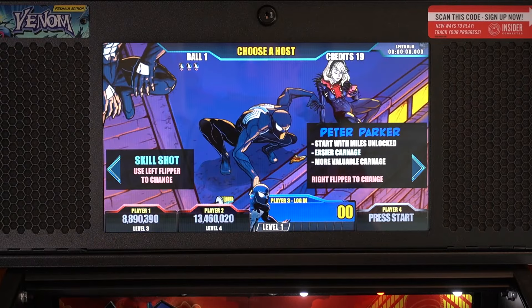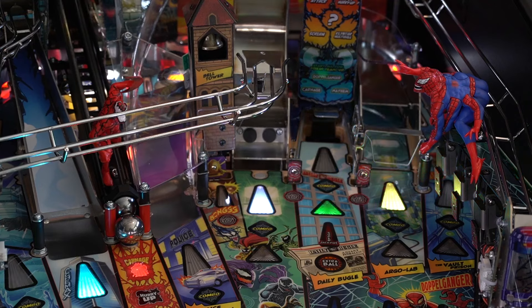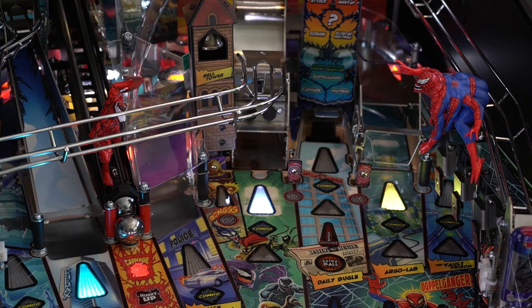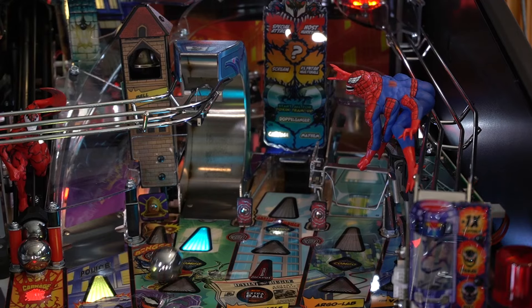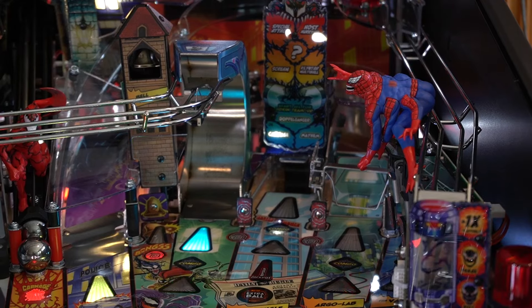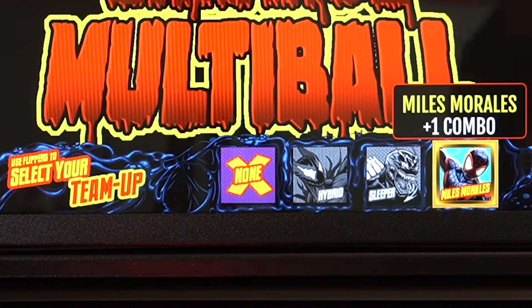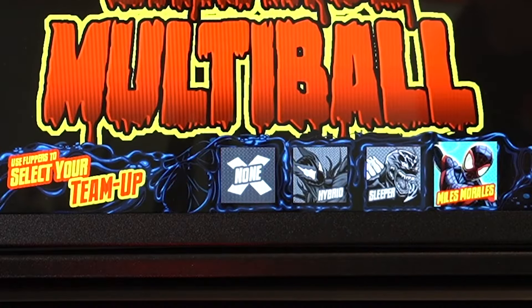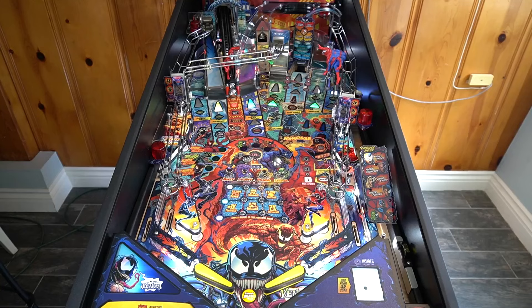Like any good symbiote host, many things transform in Venom pinball. When you choose your host — Eddie Brock, Gwen Stacy, Peter Parker, or Flash Thompson — the playfield itself adapts, transforming one center shot from a pass-through to a vertical turnaround ramp to a ball lock. The ramp just to the right similarly changes, diverting the ball to different areas. The characters themselves have different abilities, and you'll want to switch them up between balls. Miles Morales also makes an appearance as a team-up character you can unlock just by selecting Peter Parker at the start. Choose Miles ahead of multiball to add a team-up bonus — in this case, more web combos.